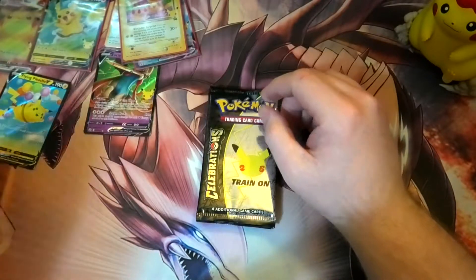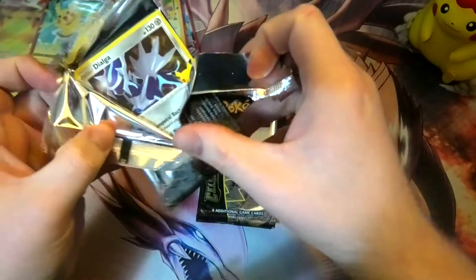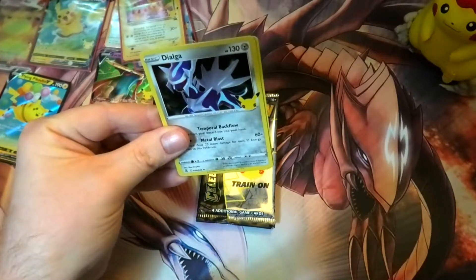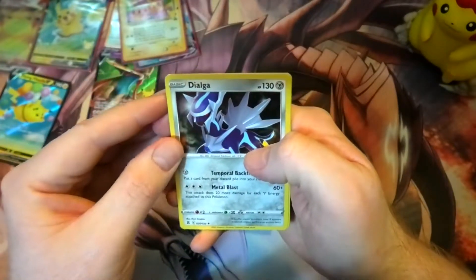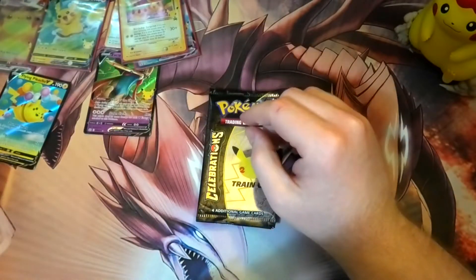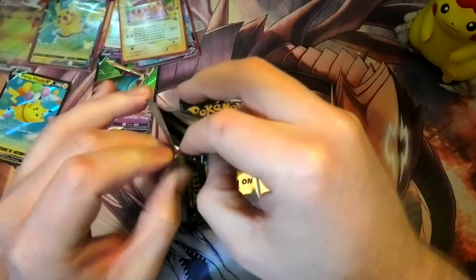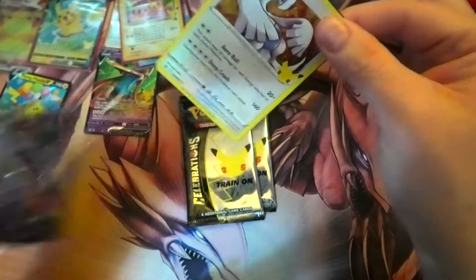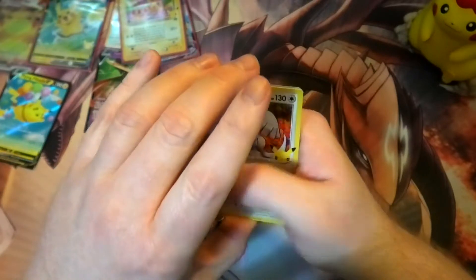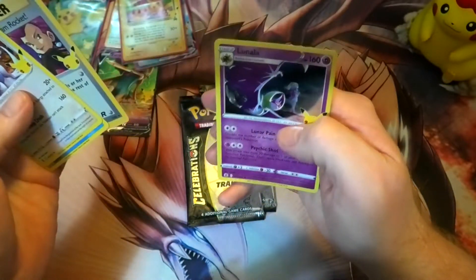Cosmoem, damn it. Professor's Research. I'm down to my last thing — Venusaur please. I've got pretty much everything. Lugia, Palkia — oh, we've got another 'Here Comes Team Rocket', cool!